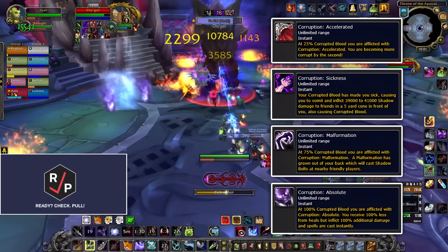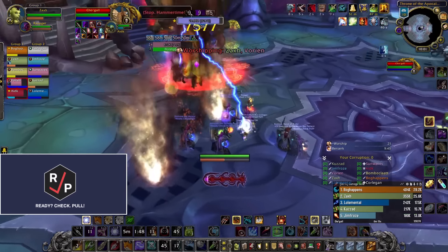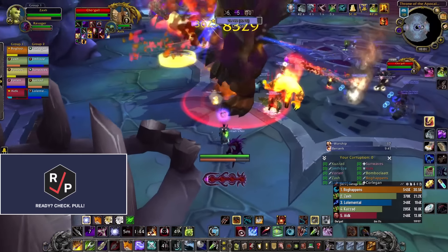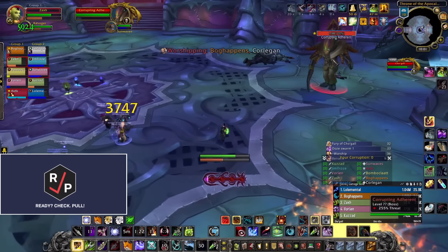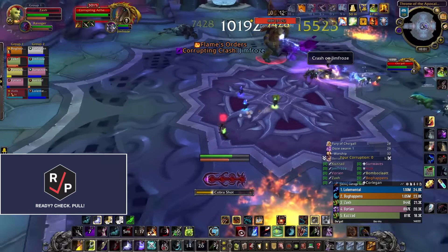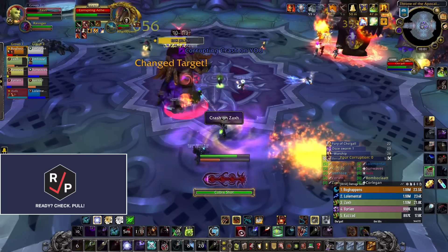So corruption is bad — don't stand in stuff. In phase 1, face the boss away from the raid and everyone stack up behind the boss. When a few players get mind controlled, everyone needs to use interrupts and CCs on them to break them out of the mind control — almost any CC works as long as it stops their channel. When a big add spawns on one side of the room, the off tank needs to get aggro on it and take it away from the boss, and ranged DPS switch to it and kill it. Its Depravity cast also needs to be interrupted, and everyone needs to dodge the swirlies it puts on the ground.